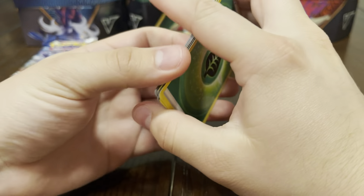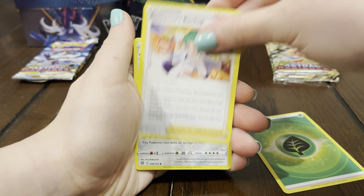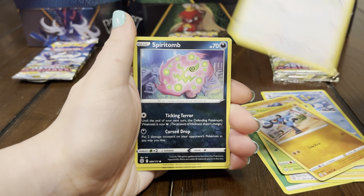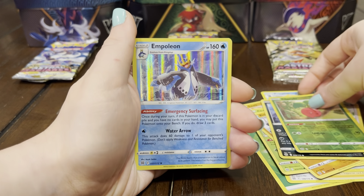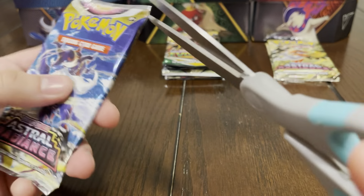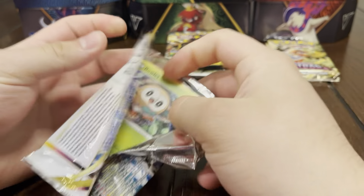Let's see what you got — energy, Roseanne's, Probpass, Pinsir, Pulp, Snom, Corsola, Ralts, Starly, Spiritomb, Corsola — oh, Empoleon hollow! Alright, you're winning right now, that's two hits in a row for you and nothing for me. Last time I pulled one absolute banger after having nothing in my tin and pulled that Umbreon, so who knows — let's get something fire.